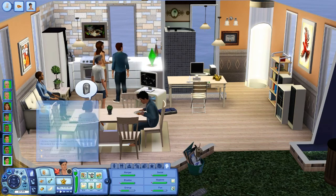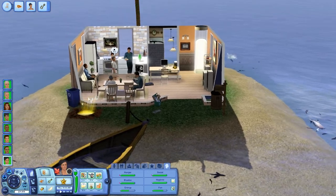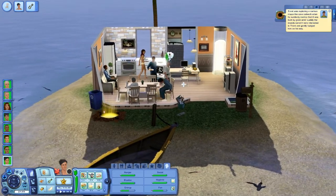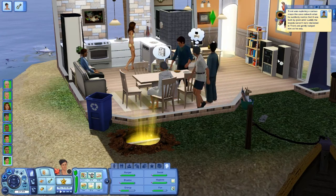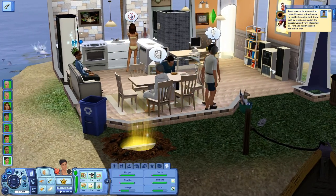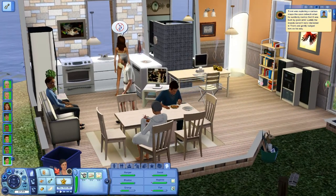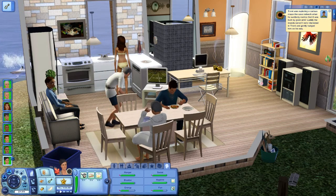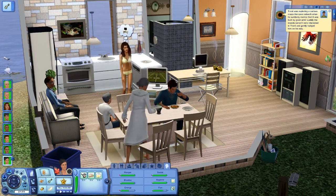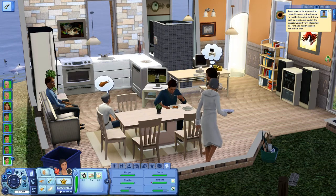He wants to finish a book — how about he goes ahead and fishes over here. Hopefully he can find a goldfish. If not, we will keep fishing in other areas. Trent was exploring a curious maze-like cave network when he suddenly realized it was built by giant ants. Luckily, the insects weren't very interested in Trent and gently nudged him on his way.